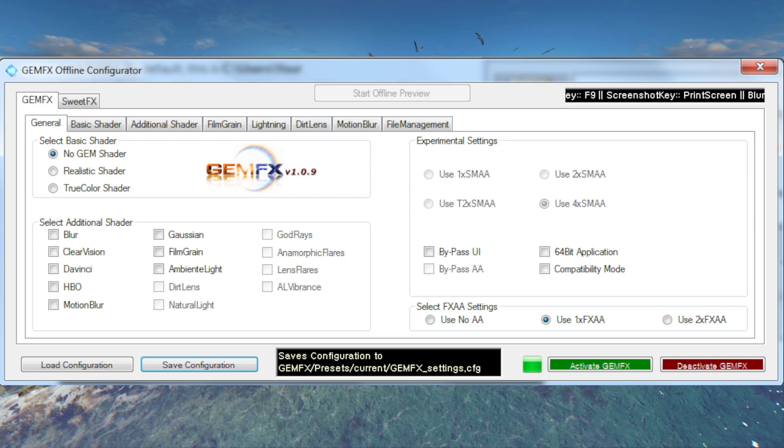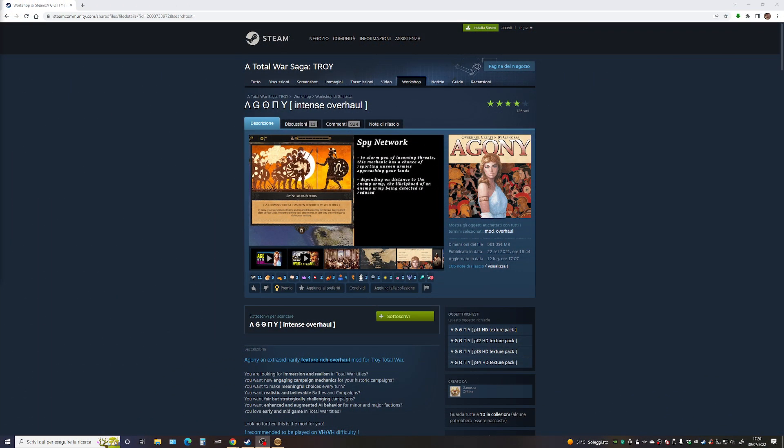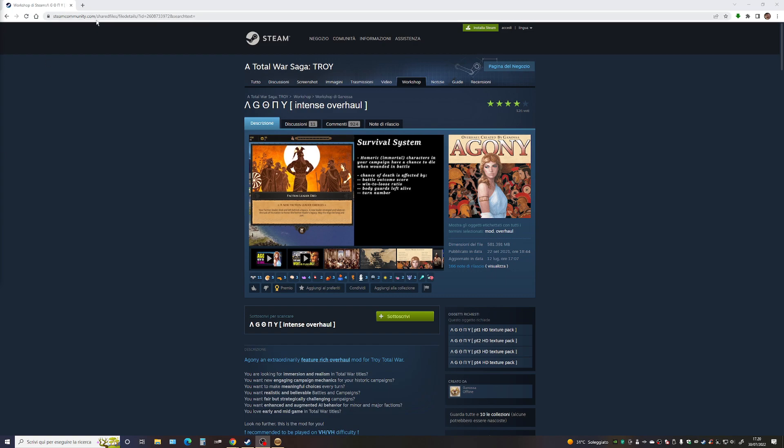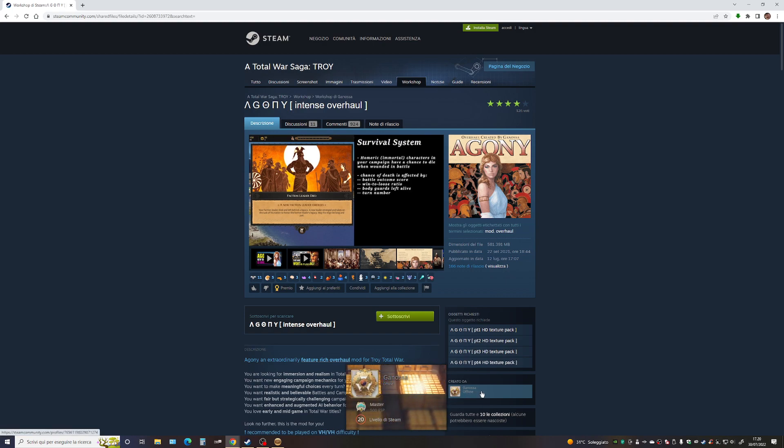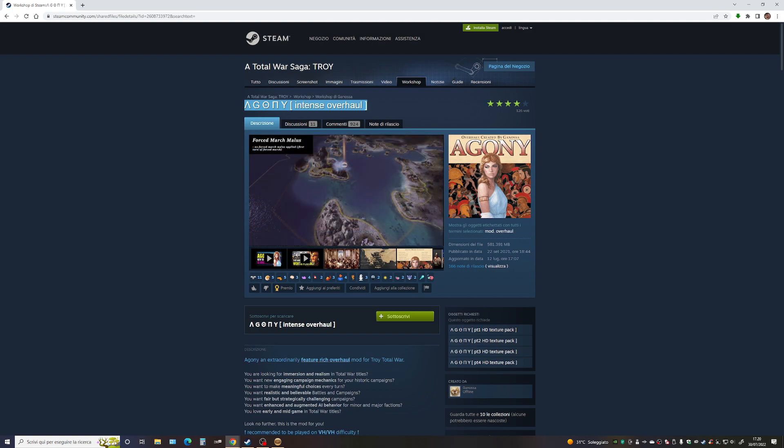La GemFX la potete utilizzare per tutti i Total War, ma volendo non solo. La mod la trovate sul workshop di Steam, ve la lascerò in descrizione. Completamente creata e sviluppata da Ganossa. Richiede, oltre alla prima parte che è l'Intense Overall, anche di sottoscrivere altre quattro parti, e ci sono anche altri aspetti di submod interessantissime da poter inserire, di cui parleremo eventualmente in un altro video.